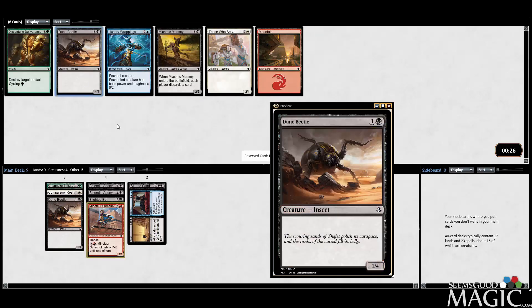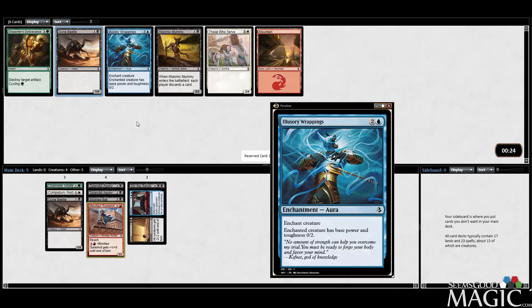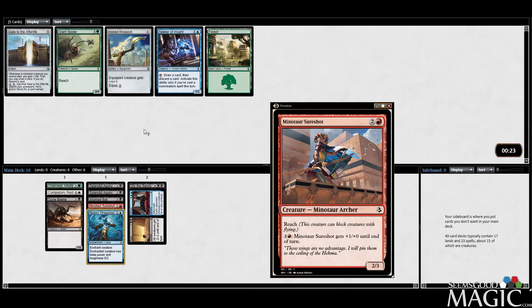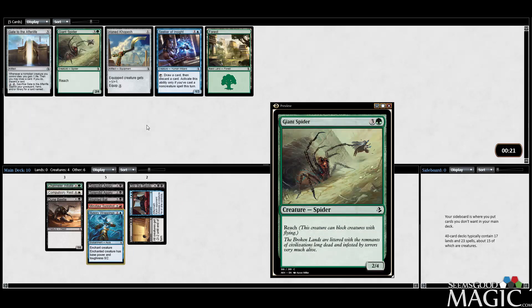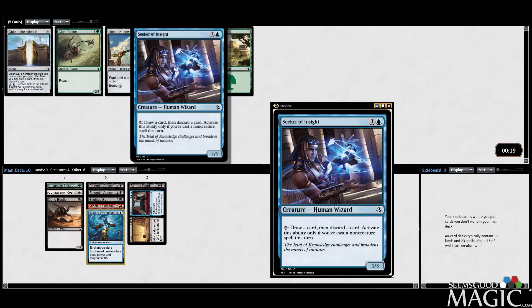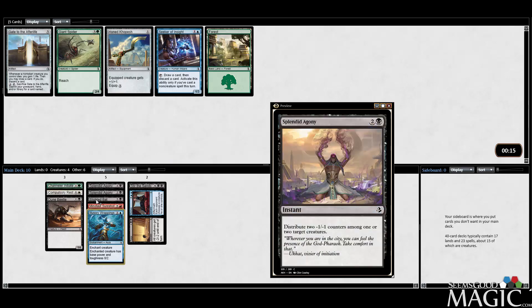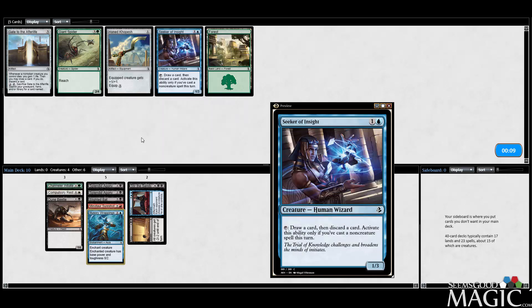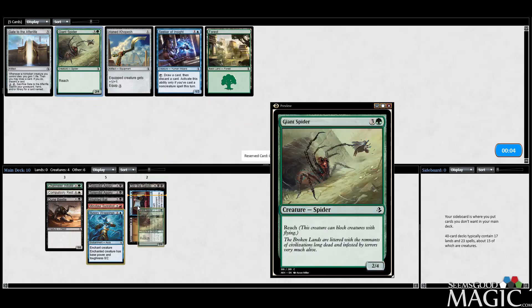We'll take another Dune Beetle — could take the Illusory Wrappings now too. There's a Giant Spider this late, which is surprising, and a Seeker. Seeker can do some things with Splendid Agony and also randomly has synergy with all the cycle payoffs in the format. But I would think Giant Spider is just a better card overall.